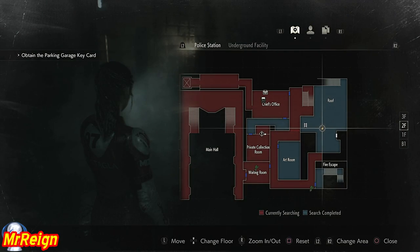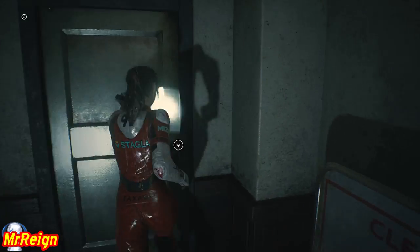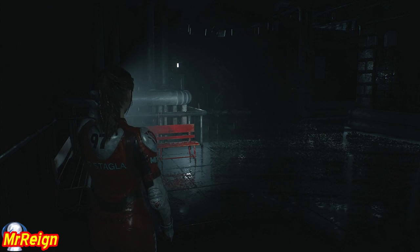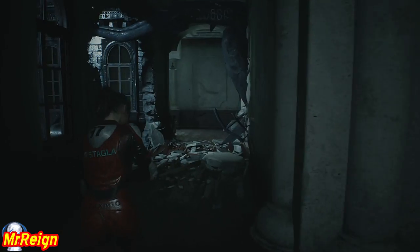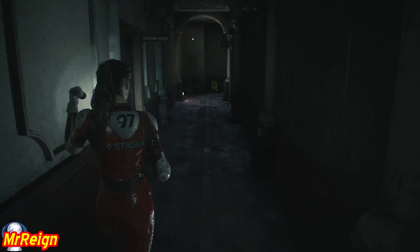Mr. X makes another appearance. You can't go back up the way you came because that doesn't let you get to the other part. So run in here and swing around - let's play a bit of cat and mouse, I'm going to speed this up. Okay, cat and mouse done - we're going to head to the clock tower, but we have to go to the library first.